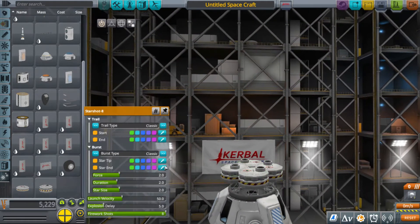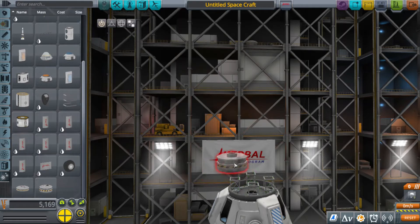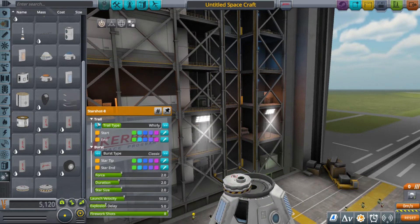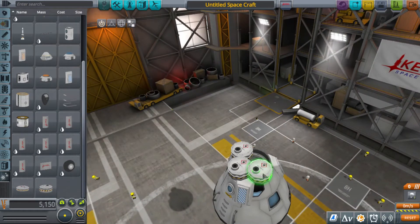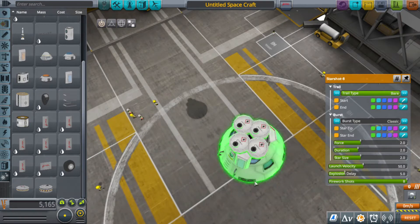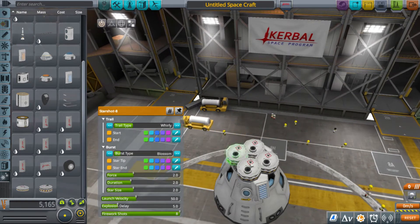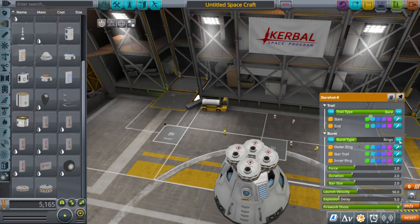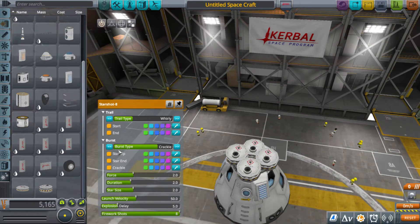We're gonna use four 8-counts to show off each of the types. We're gonna have one classic, one whirly, one strobe, and one bear. There's also burst type: classic, blossom, palm, rings, and I'm going to do crackle for this one.